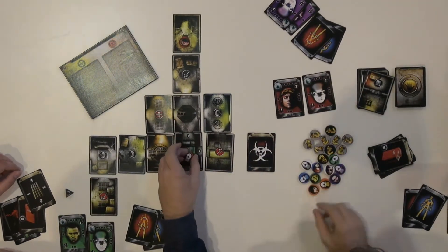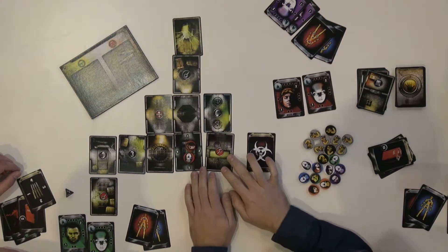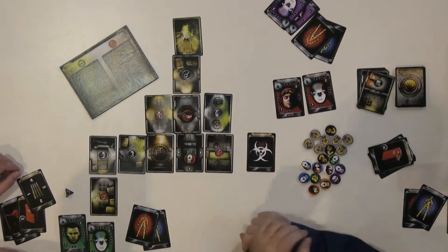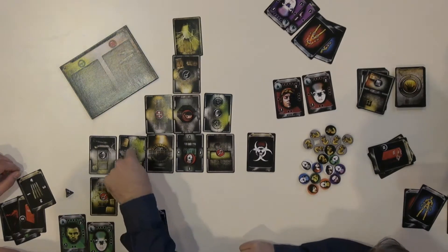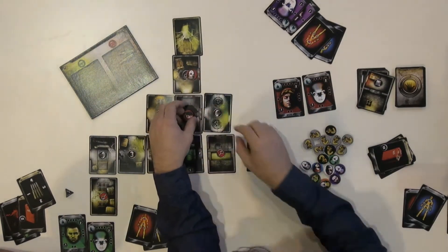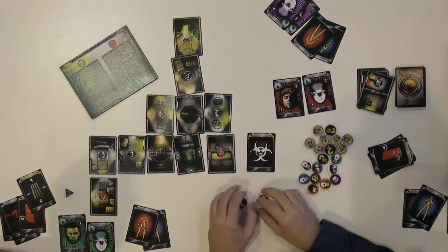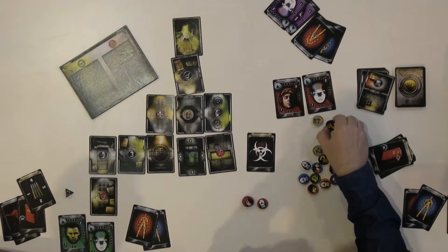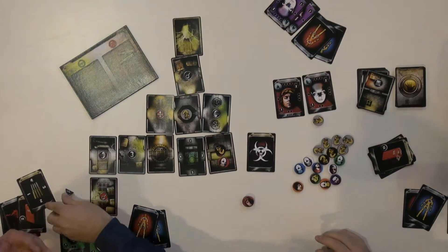In your turn, starting in the center of the station, using those four combined action points, you can do a few things. You can move to a different location and perform some of the functions in the room. Each room has different functions — a storage room where you can find items, a cooperative search room where you can join with many team members to find more items, forcing you to work together. There are also rooms that trigger parasites, because these nasties will enter the station.